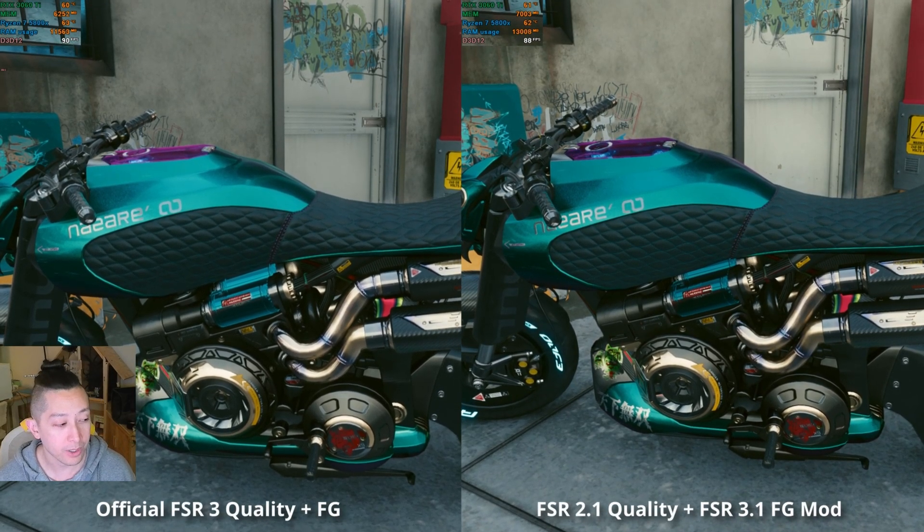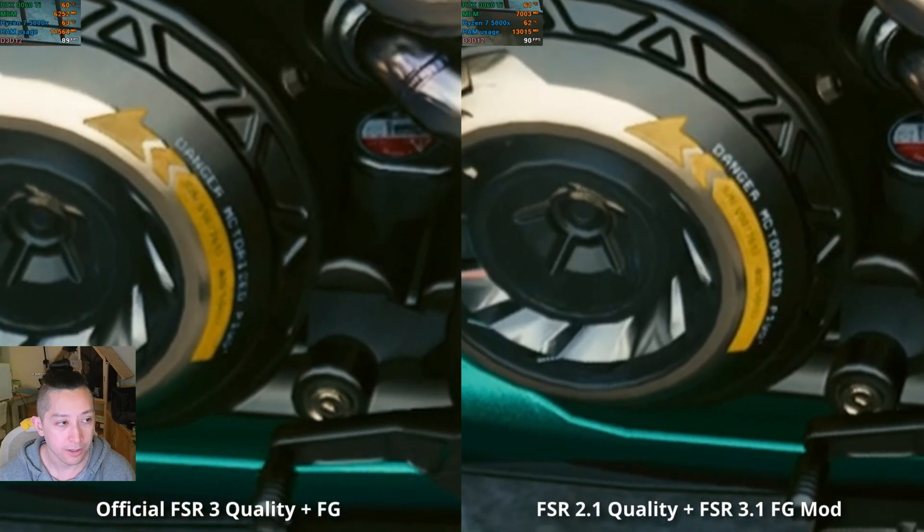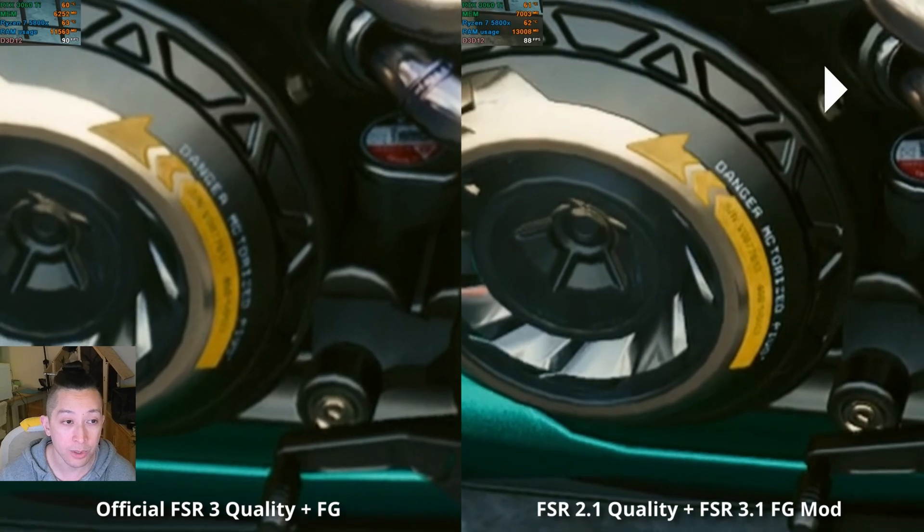Here's the surprising bit — we're going to take a look at FSR 2.1. This is built into Cyberpunk already, and we're comparing it to the latest patch of FSR 3. It is very clearly much more detailed on the right than on the left. FSR 2.1 has better image quality than FSR 3. I think FSR 3 is using an older version of FSR to upscale with, and that's why it's worse overall — and it's not just in image clarity, but also in the stability of the image as well.